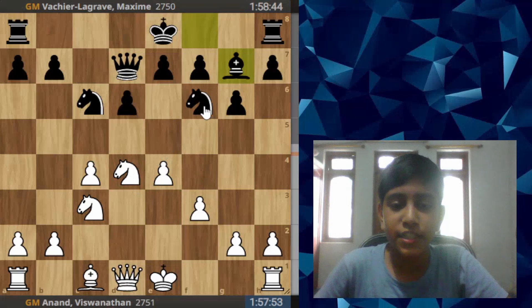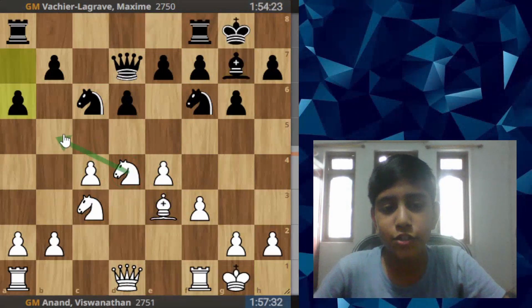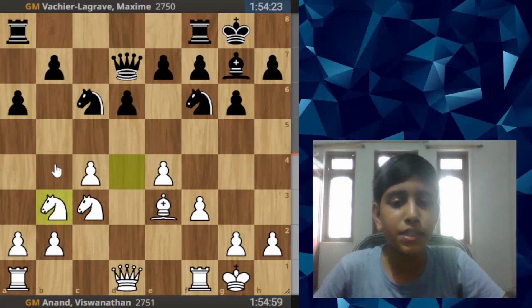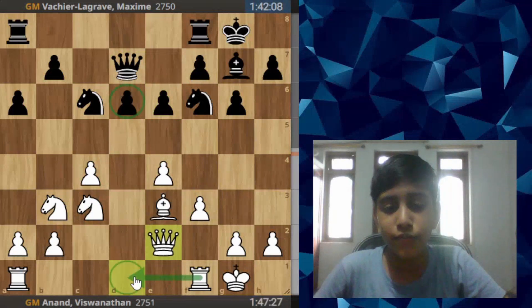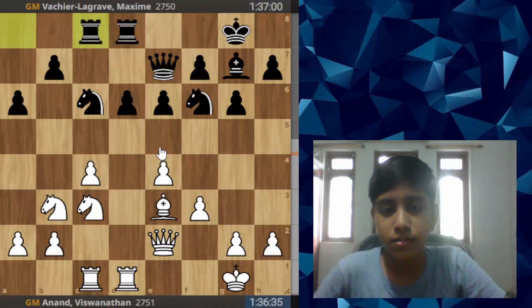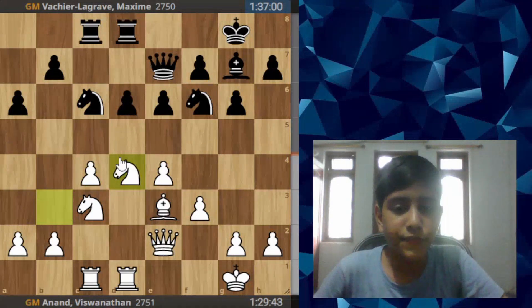Black goes for the dragon variation. White defends the knight in case of any discovered attacks. Castles, castles. Black goes a6, maybe to drop knight b5 and also maybe play b5 in the future. Knight to b3, e6 to stop knight d5. Now d6 is the weakness, so white will try to attack that and black will defend it. White gets his knight back to d4.